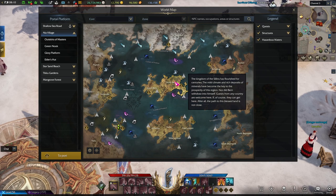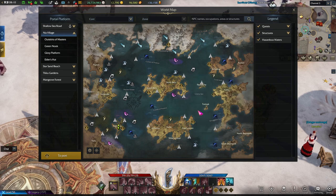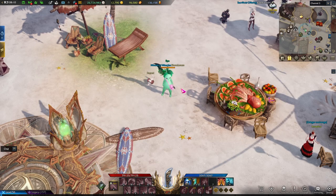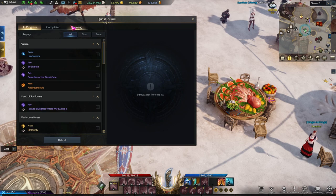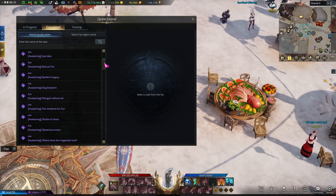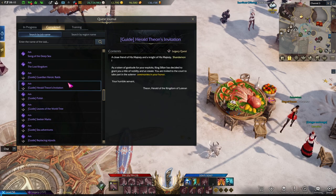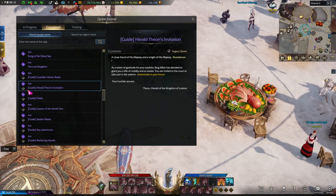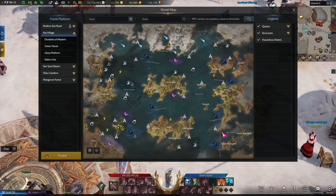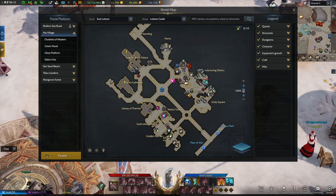Anyways, let's get into it. First off, how exactly do you unlock the estate? Well, you gotta first complete North Verne. After that, go to your training tab and under training, there should be a quest to unlock the estate. I already completed it — it should be called Herald Theon's Invitation. This quest requires you to go to East Luteran near Prince Cillian's Castle and just follow the quest line there to unlock the estate.